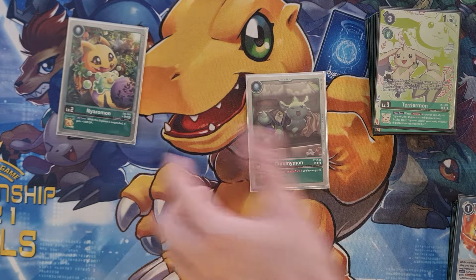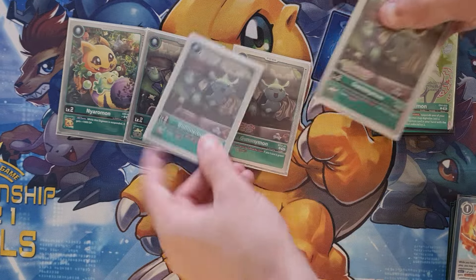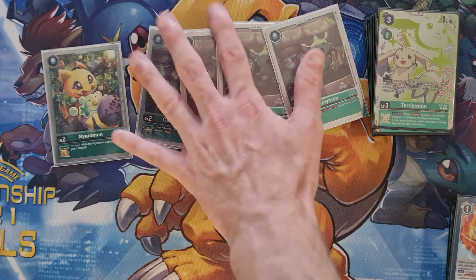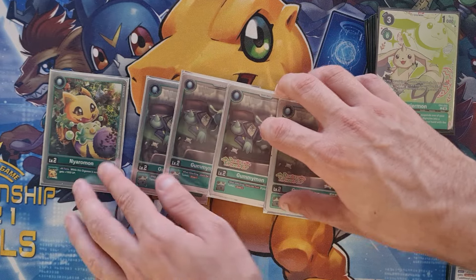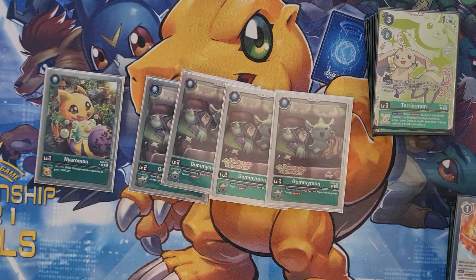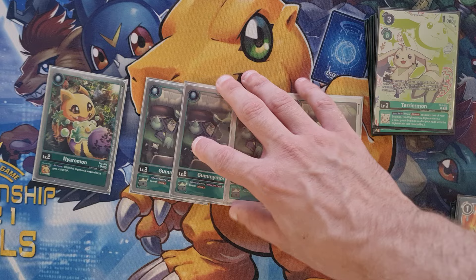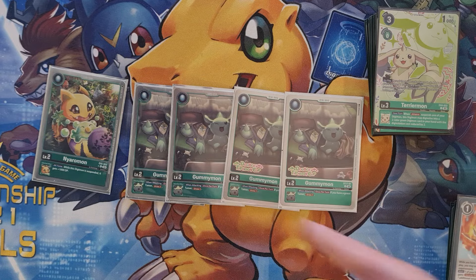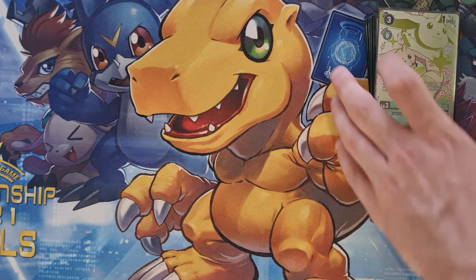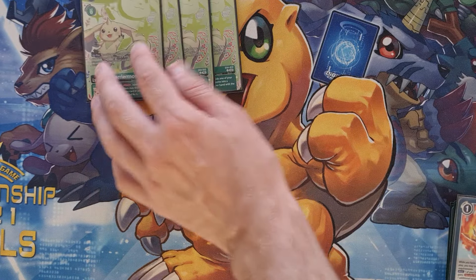We've got the one Cat Egg and then the four Gummy Morn, which is pretty standard now. Drawing cards is just too good, but next set in BT15, we might be swapping out for this egg, because getting that 1000 DP next set is pretty important with Magna X, Tyrant Kabuteri, the Mirror Match for Rapid X stuff. Basically the plus 1000 might be better next set. This set went on consistency, drawing cards, which is very good because we do have lots of cards we need to get to. Eggs work out great. You've got to play five because we play Willis and Mimi.